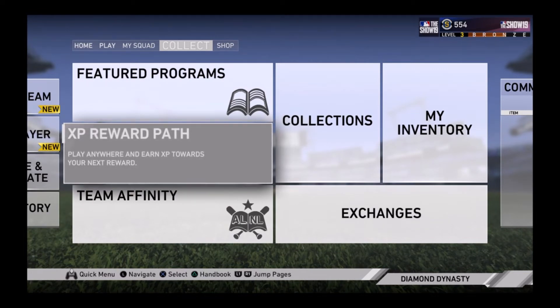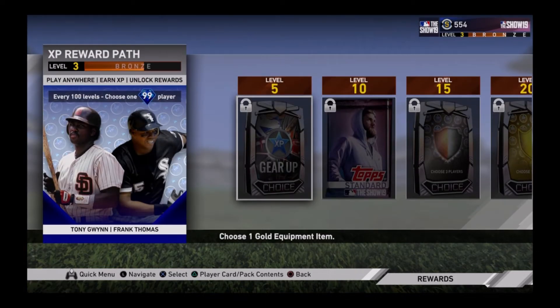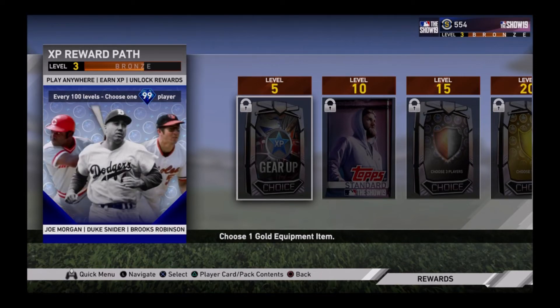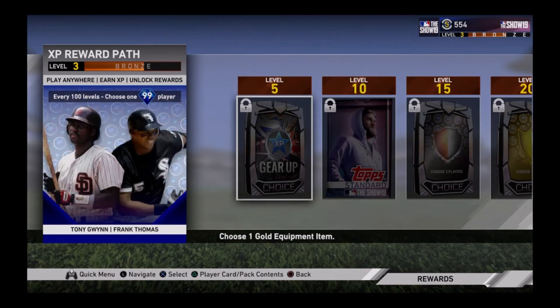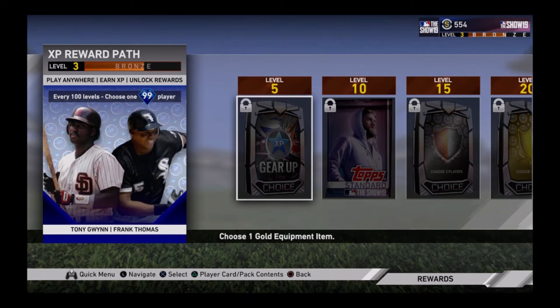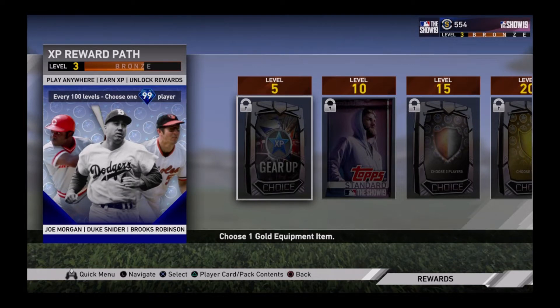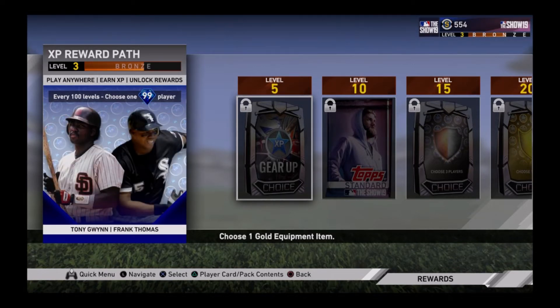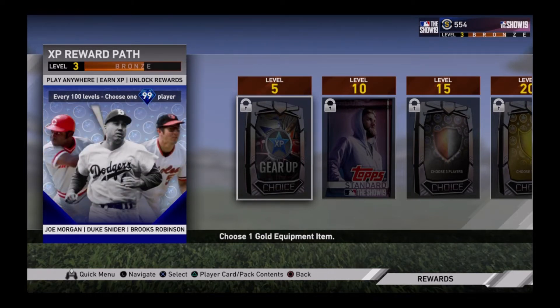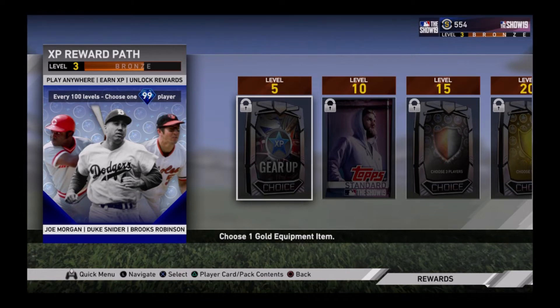I'm gonna be showing you guys the XP Reward Path in this video. This is something new they brought out this year. Last year and multiple years before, you used to go through bronze level 100, silver level 100, gold level 100, all the way up to diamond level 100, and most of the time you never got anything from it. This year it's kind of based on a tier system — almost like tiers from Fortnite or Call of Duty — and each time you level up it shows rewards every five levels.